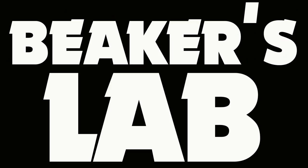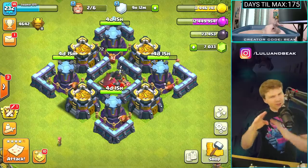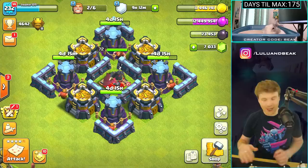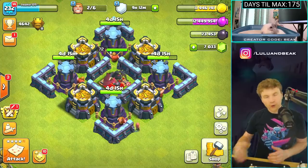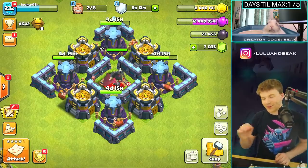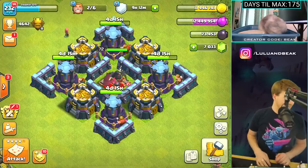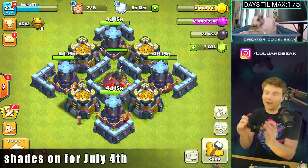Hi guys, welcome back to the show - it's Beaker's Lab, the gang is back with Beacon and Lulu. We're here with day four of the brand new class season. We've been talking about this a lot lately - we cannot do what we did last season ever again, guys. It was pretty bad, we didn't finish until the very last day. We're trying to do better and we are doing a lot better.